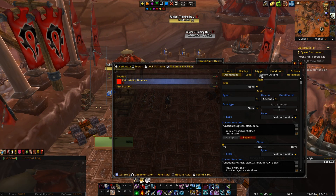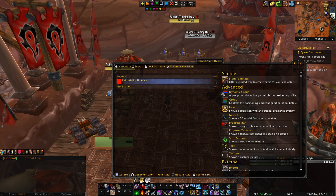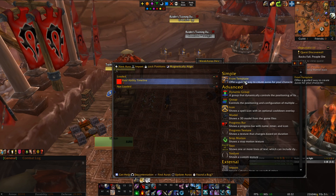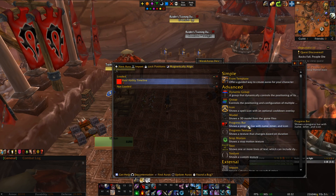Now it's time to make our very first weak aura. Our very first weak aura is going to be basically showing when a target has a debuff that I just put on. So we're going to go to New Aura. For this one, I want an icon. There are all these options and there are templates as well that you can look into, but I'm not going to use templates because it's very good practice to understand these options yourself.